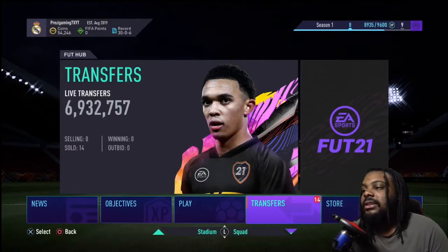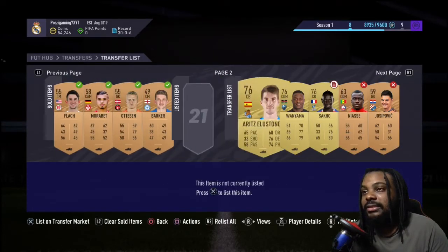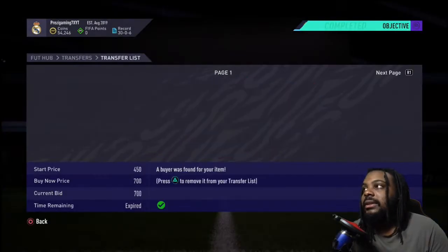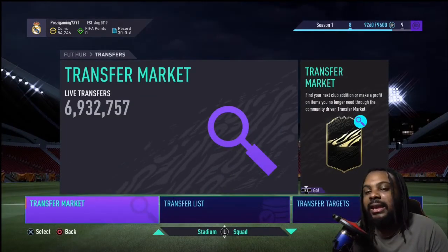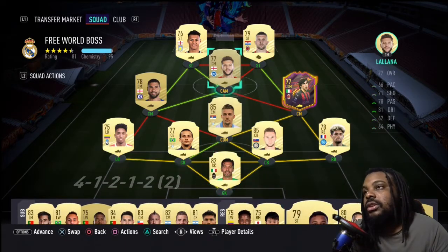Let me show you what's happening on the transfer market. I'm selling a lot of bronze players - that bronze pack method is working and we're making profit. I'll just relist these, and when they sell I'll get some more bronze packs and sell those too. We're up to 54k. I got 29k from being placed in division six from all that squad battles play - 30 wins, six losses, all from squad battles. I've won one rivals game.